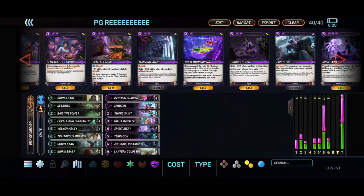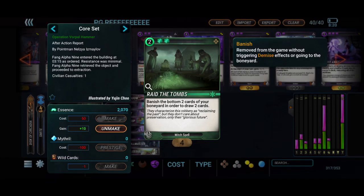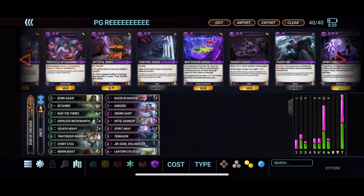I'm running three of the Raid the Tombs — it's really good card draw and you can use the boneyard manipulation to make even a later game Hopeless Necromantic that much more effective. That's a pretty good rundown on the list, so we'll hop into some games and see how it goes.